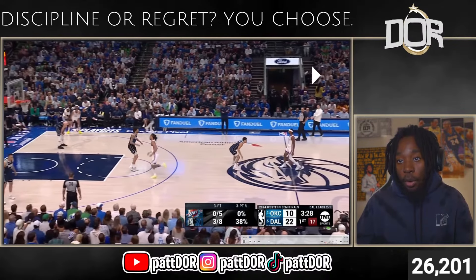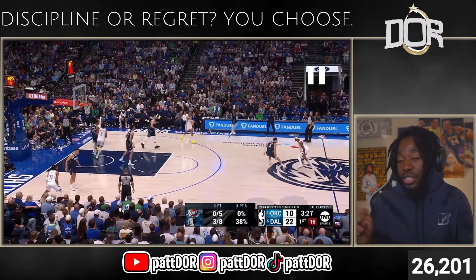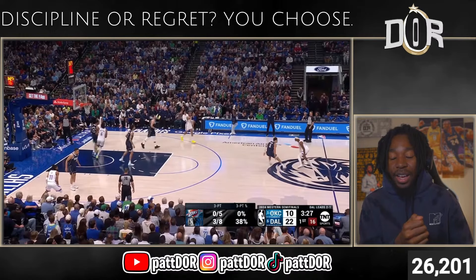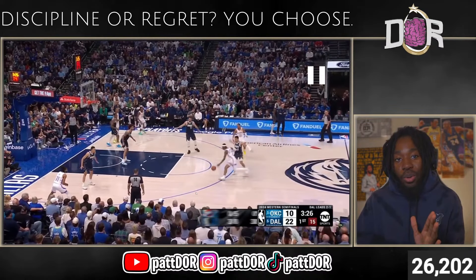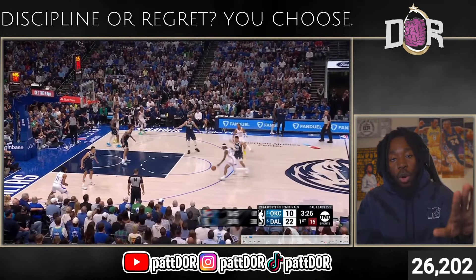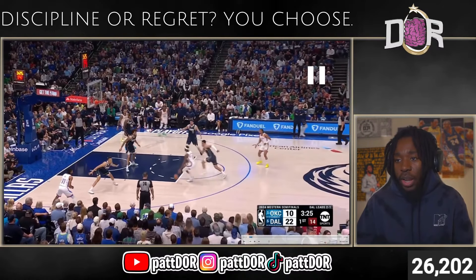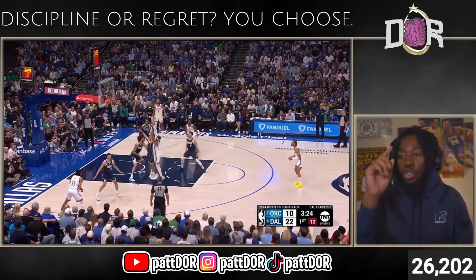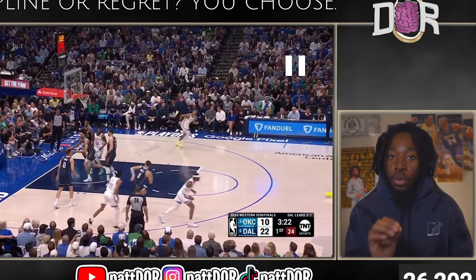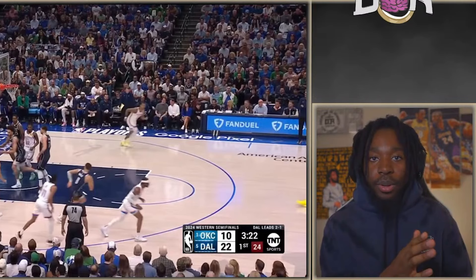JDub cuts out from the left side of the floor and Aaron Wiggins is called up from the right side. Now watch Josh Green — he's gonna stunt to Shay's left side, and now Shay goes to attack left because JDub has cleared out that left wing. With one person in the corner, they're not helping the strong side corner. Once he gets there, he sees Derrick Lively — no problem, he can't get to the rim, so he pump fakes and shoots with no contest.